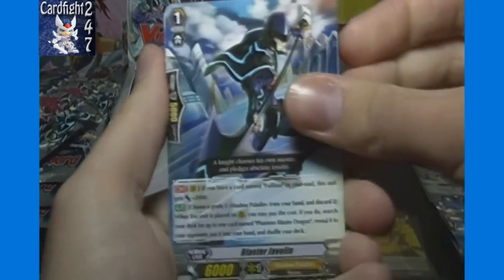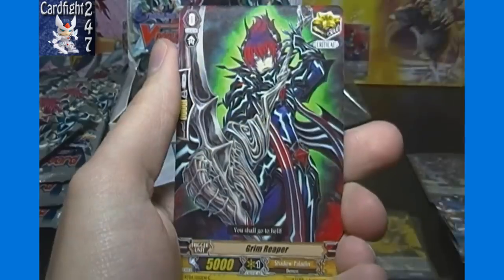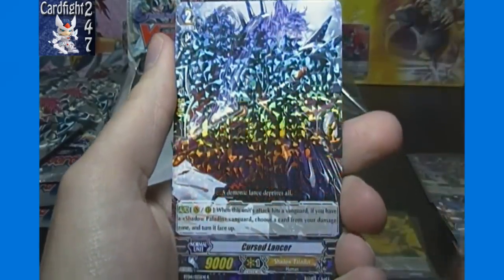One pack to go — should be just a single rare. Blaster Javelin, Witch of Nostrum Arian Hod, Sharp Nail Scorpio, Grim Reaper, and Cursed Lancer — single rare.